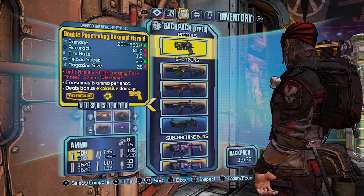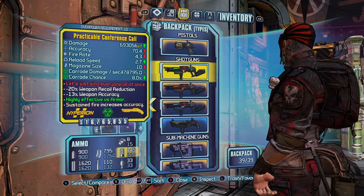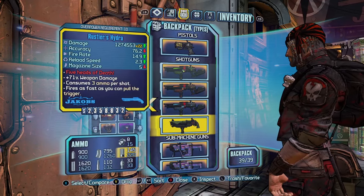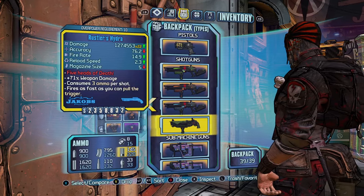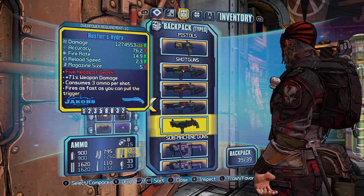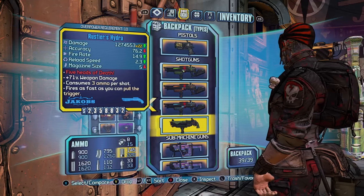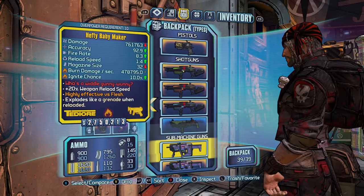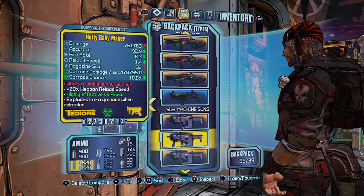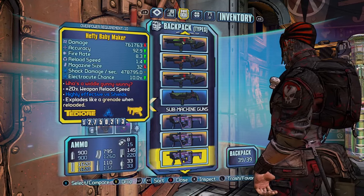For the different weapon types we have an Unkept Herald in the Pistols and Shotguns, and a Practical Conference Call in all three elements. We have the Rustler's Hydra, which is for reflecting bullets from Hyperius using the Antagonist shield — back to him and then back to you, doing a massive amount of damage. You'll have to look at a video for further explanation of that. And then in SMGs we have the Babymaker, which is just a throwable weapon — I quite like using it in all elements as well.